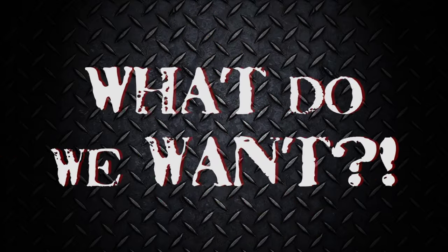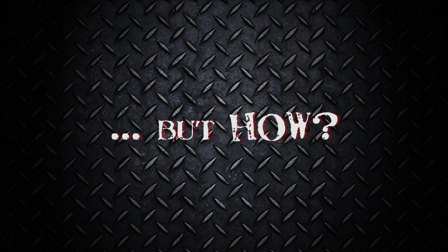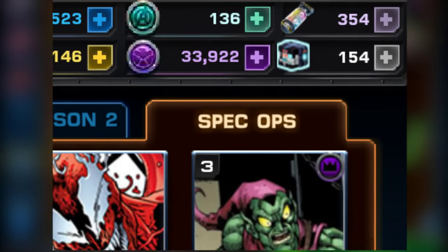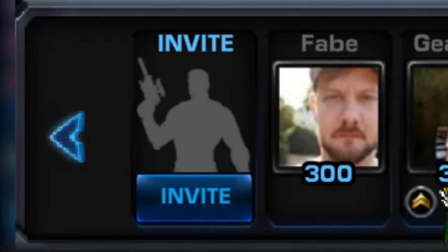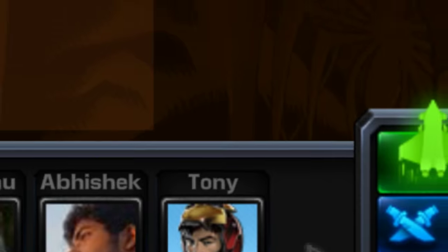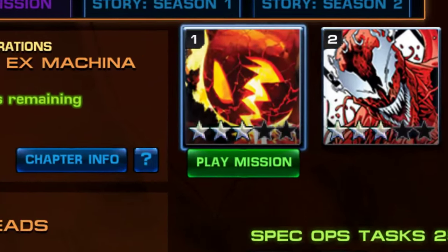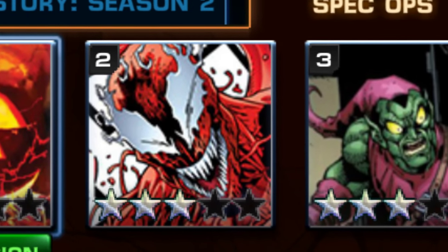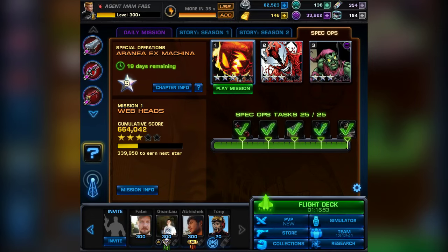First things first — what do we want? The hero and the full weapon set. To achieve that, we have to understand how special operations work and what sacrifices they demand. Unlike normal missions, you need unstabilized weight to play missions and deploy heroes. You get them from gifts, rallies, daily roulettes, and mission deploys, and they also drop in fights. Beware of the first mistake: make sure you start the spec ops by using a mission first. Otherwise, your previously accepted gifts aren't counted, and you just lost 50 gifts and therefore 50 unstabilized weight.